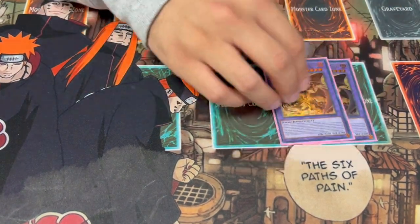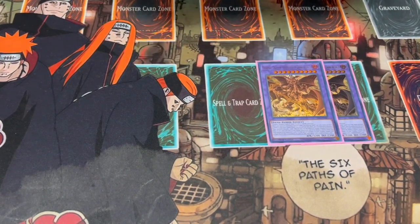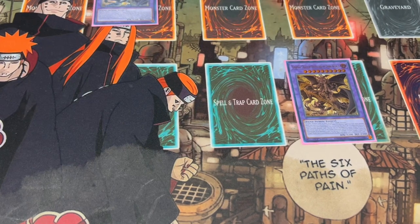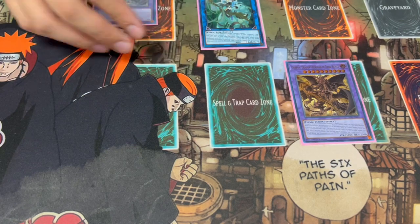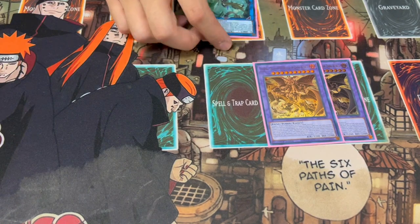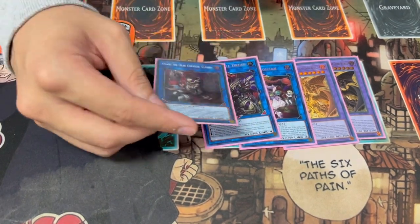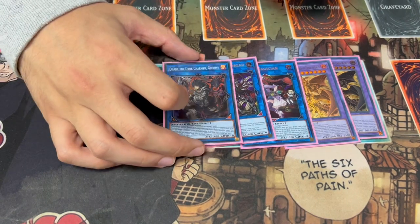Moving on to the extra deck, we're playing two Grapha. This card is absolutely insane — it's a card you always want to end on. Your boards are typically going to look like one Grapha plus a Gryphon for the Gryphon lock, or Grapha plus an Appa. If you're hand looping your opponent for four cards, you're going to have more negates than they have cards to play with. One Akashic — helps you banish cards. One Star Eater to draw cards. Dark is really good as well since all your monsters are dark.